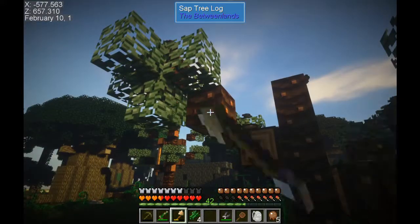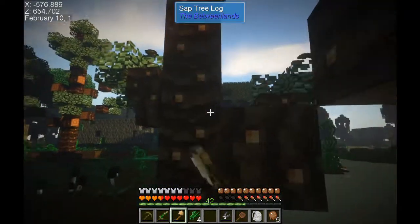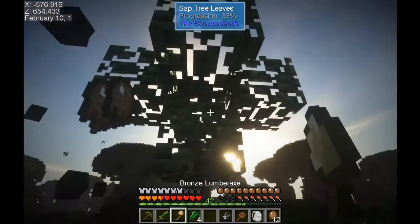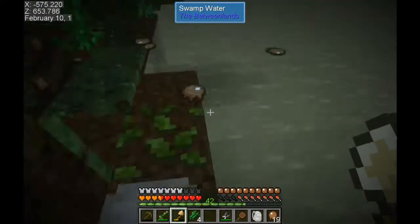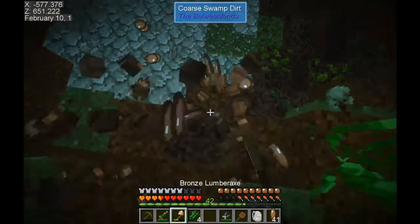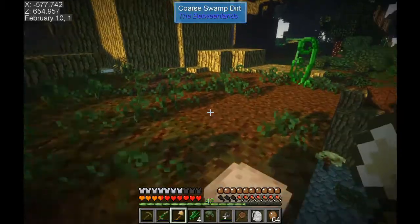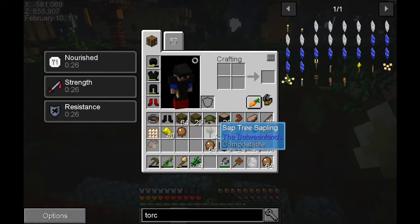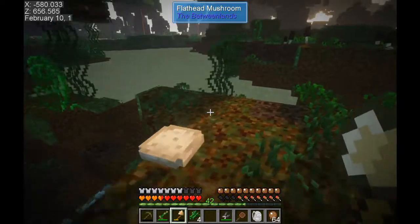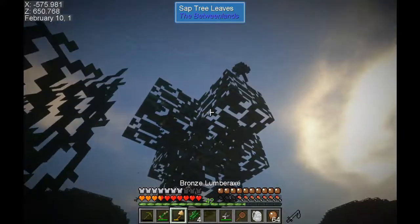It's another one of those sap tree logs - let's chop it down. I saw a sapling that time! It's off to the left here. Let's pick up all these goodies - hopefully there isn't something lurking in the murky water. Let's see if we can find this sapling - we really need that. There it is! We got two of those saplings, very nice.